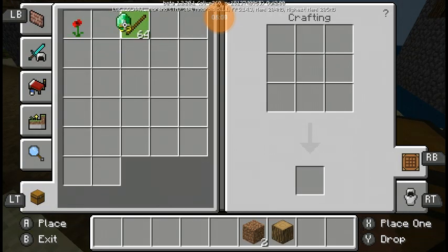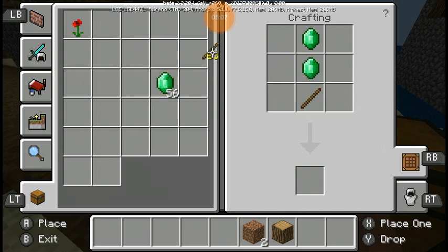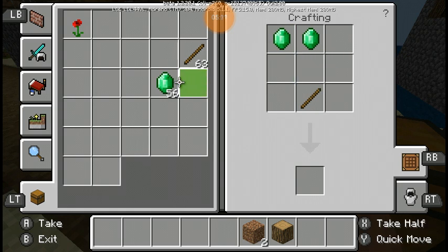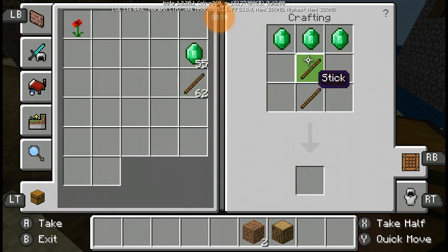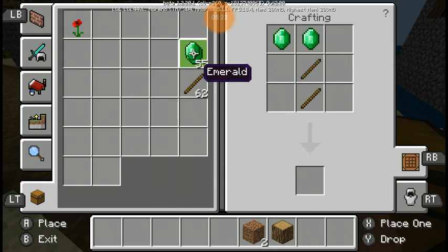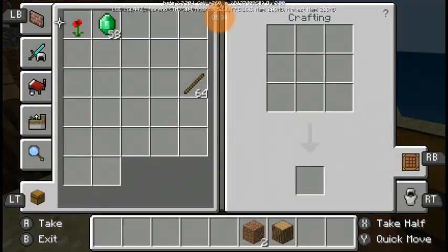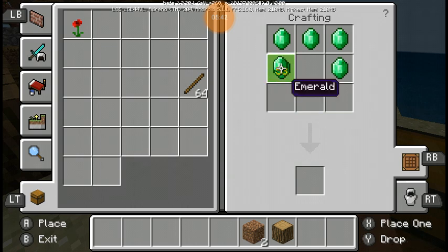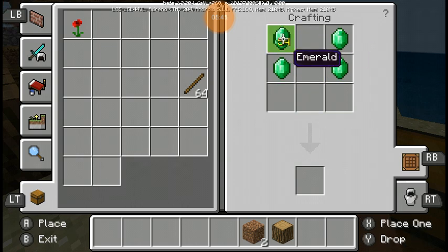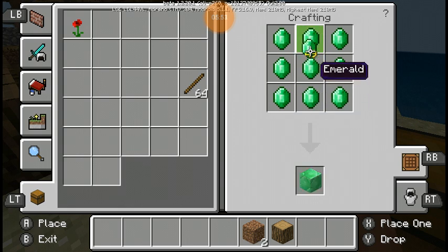At the crafting table you can craft: sword, pickaxe, axe, hoe, shovel. And for the armor: helmet, boots, pants, chest plate. That's how crafting should work for these tools.